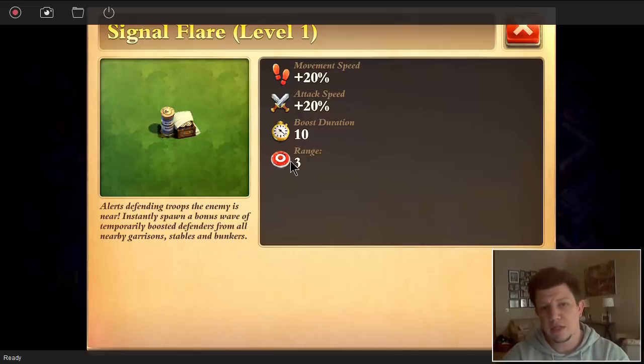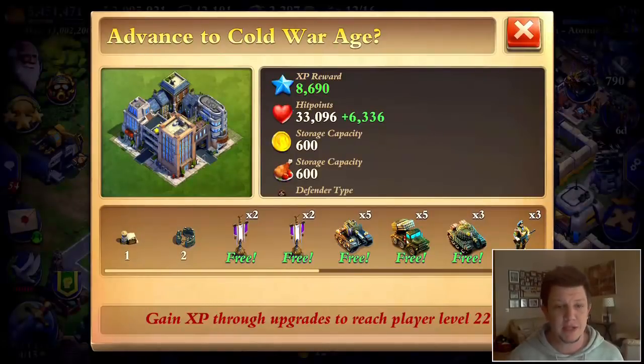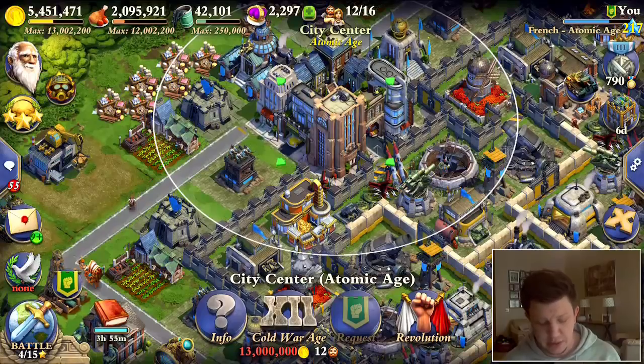The claymore has a range of three. I don't have a lot of information on it as I'm Atomic Age and haven't been able to test it much. I did play around with some Alliance challenges. Reading this, range of three means it's either triggered within range of three or it does the spawning boost within that range, which isn't very much. Please clear me up in the comments. If you're going to use the signal flare, it's probably best to put it near your bunkers — the more heavy tanks on the battlefield, the better.